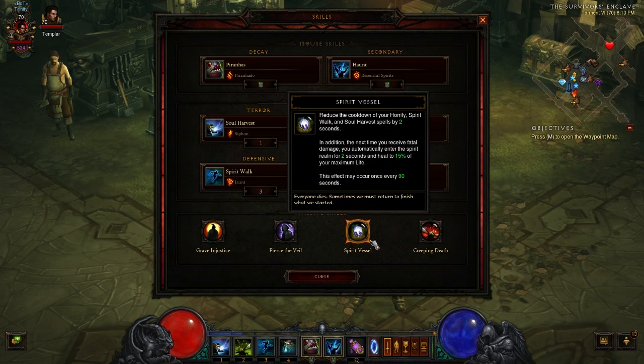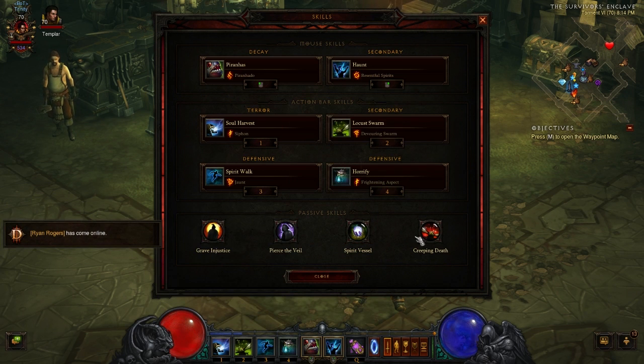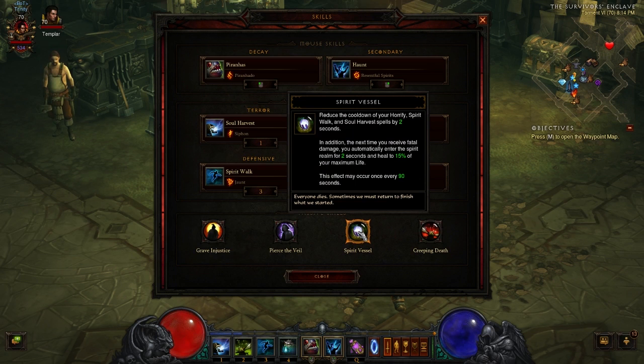Spirit Vessel is a passive that's impossible to pass up because every aspect of it is crucially important to this build. It reduces the cooldown of Horrify, Spirit Walk, and Soul Harvest by 2 seconds — those are all your main skills. It also gives you a bonus life every 90 seconds: if you take fatal damage, you go to the Spirit Realm for two seconds, heal back, and basically have that extra life. Very important for Greater Rifts.